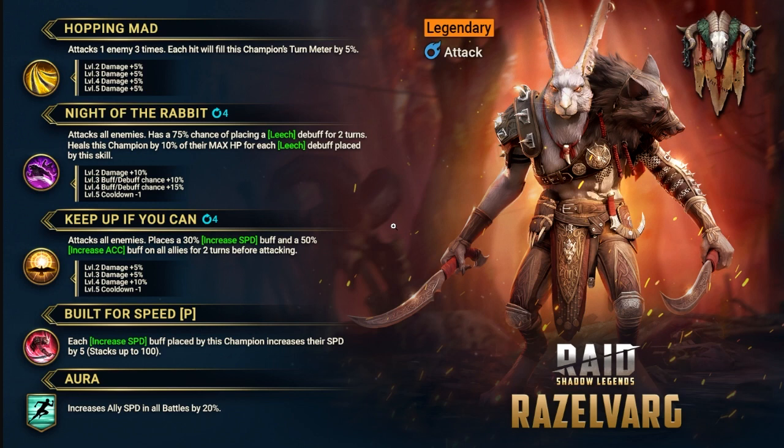The A2 is Knight of the Rabbit — he looks like a rabbit just like Fame but with a wolf head. The A2 attacks all enemies, has a 75% chance of placing a leech debuff for two turns, and heals this champion by 10% of their max HP for each leech debuff placed. So if he places four or five leech, he's going to heal 40 to 50 percent. This champion will need accuracy to make that happen.